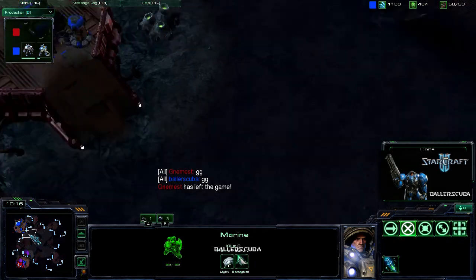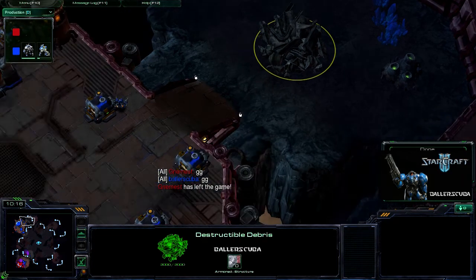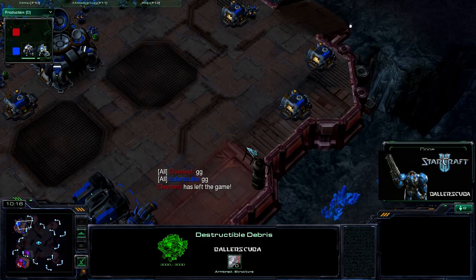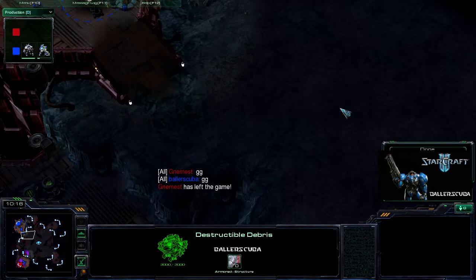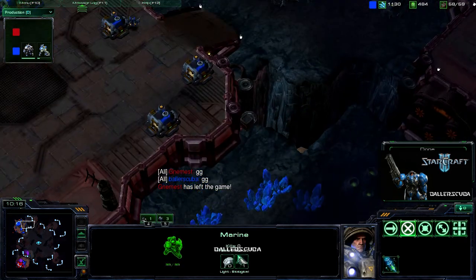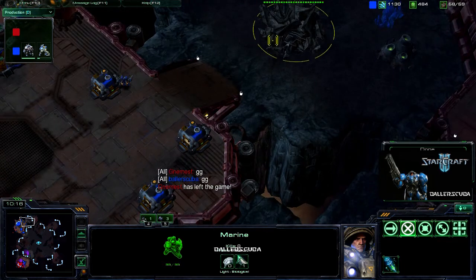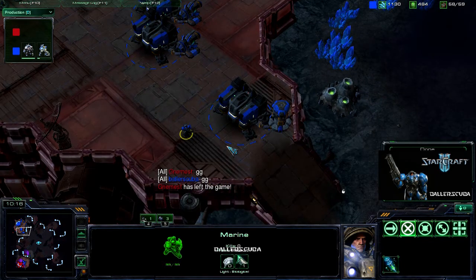That bunker really did prevent those roaches from doing a lot of damage to my army. When he went for that second attack, that was just stupid. I went for the destructible debris — some of my army was out of position — and he put his units right there, so I could see it. You've got to be aware of that. Make sure when you attack, you attack about here, let him bunch up, then go — don't put him where my marines can see it.